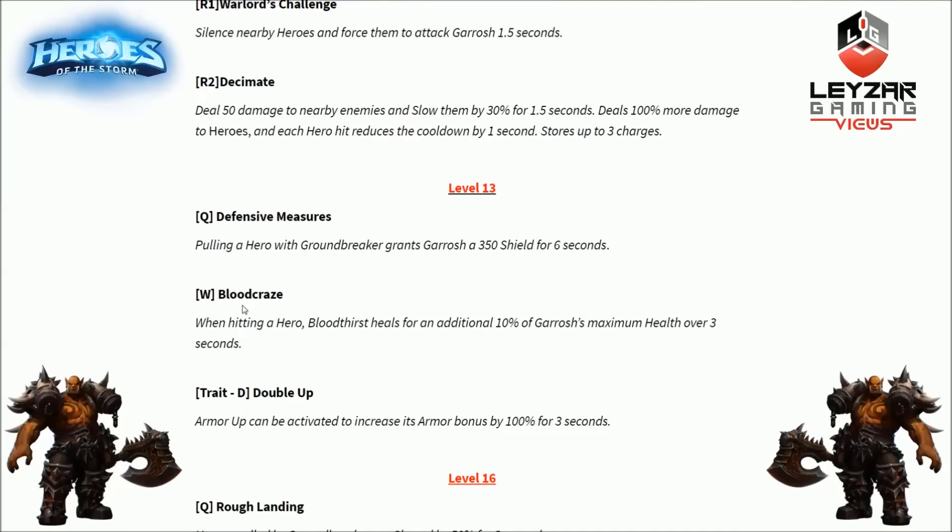Next level 13 option is Blood Craze for the W ability. When hitting a hero, Bloodthirst heals for an additional 10% of Garrosh's maximum health over 3 seconds. This only triggers against heroes, not minions or mercenaries. Essentially it's doubling the heal against heroes, but spread over 3 seconds as a heal over time — plus the instant 10% from the base ability. That's a lot of sustain at level 13.